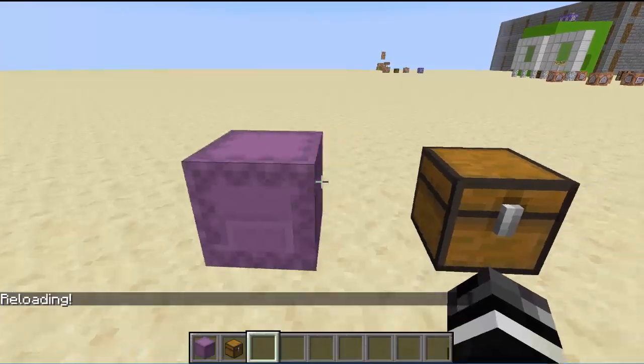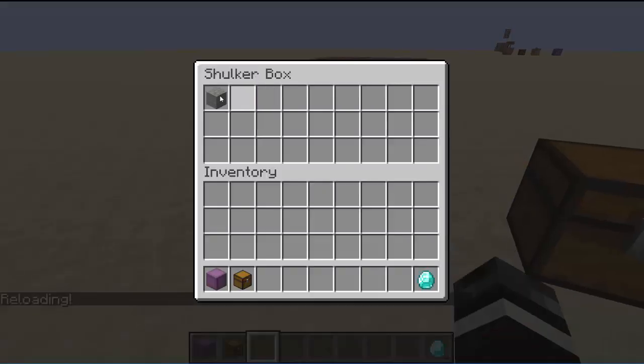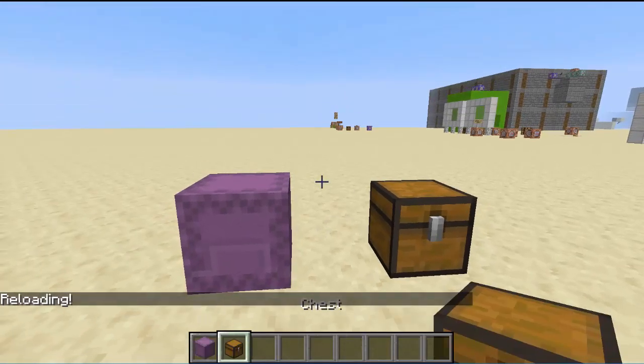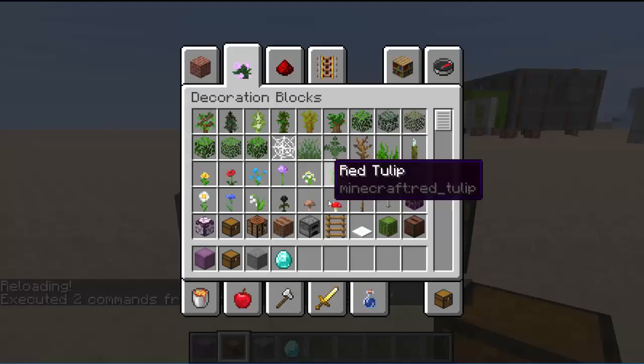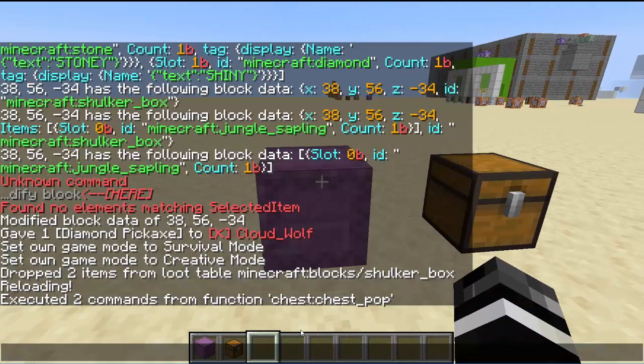If I type slash reload and then take these things out of the box but hold this and run function chest:chest_pop — boom, I got the two items. So that's just the first part. Now I'm going to show one little thing to show how I got those messages of the items.